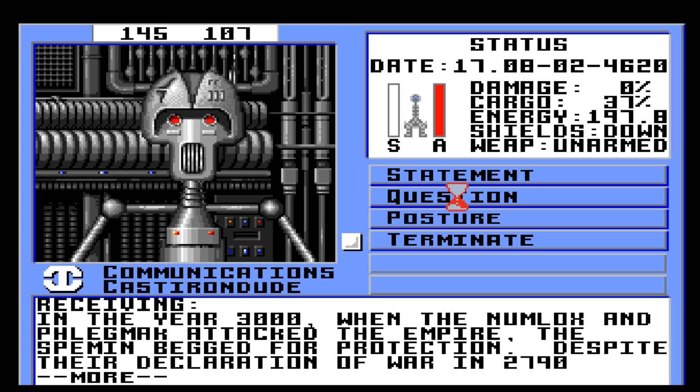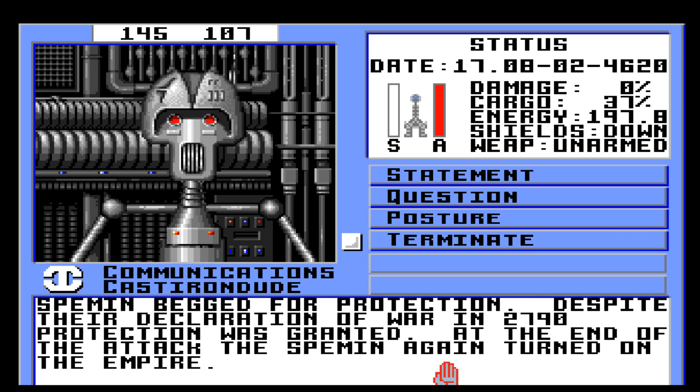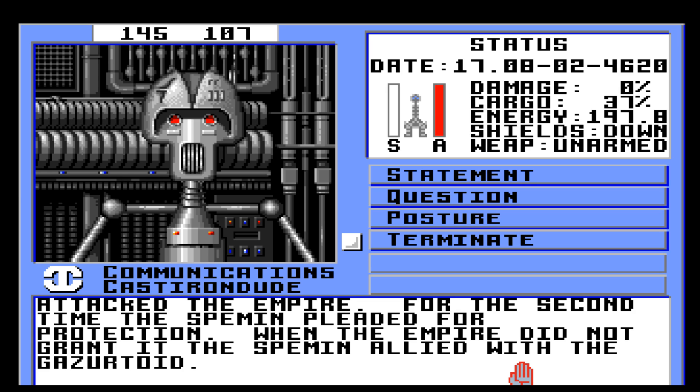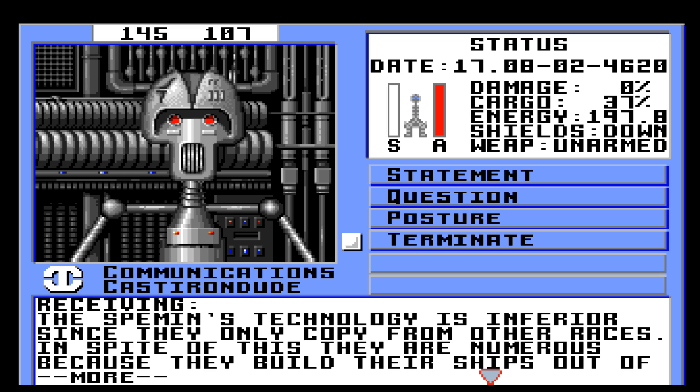In the year 3000, when the Numlocks and the Flegmec attacked the Empire, the Spemen begged for protection despite their declaration of war in 2790. Protection was granted. At the end of the attack, the Spemen again turned on the Empire. In the year 3400, the second wave attacked the Empire. For the second time, the Spemen pleaded for protection. When the Empire did not grant it, the Spemen allied with the Gazertoid. One thing we're kind of gathering is that the Spemen are a little bit cowardly, opportunistic, and conniving.